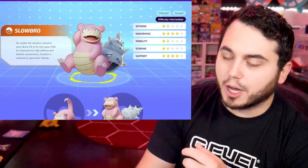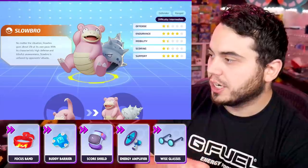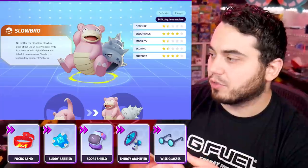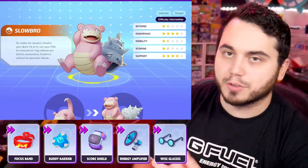If you're one of the few, the proud, the brave Slowbro players right now — Buddy Barrier, Focus Band, Scoreshield. I guess you could make an argument for Energy Amplifier and Wise Glasses. But generally, most of these defenders are running the same thing: Buddy Barrier, Focus Band, and Scoreshield. They're just the premier items for defender Pokemon.